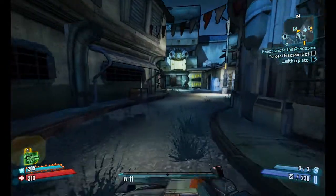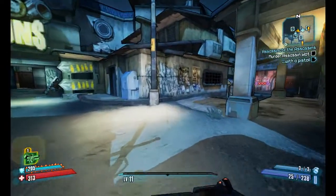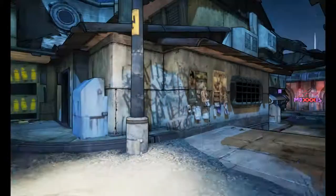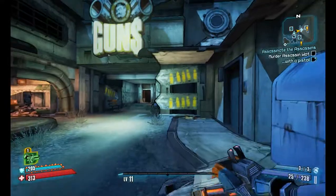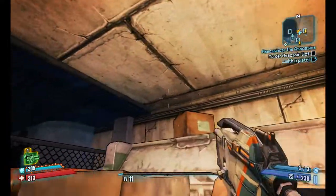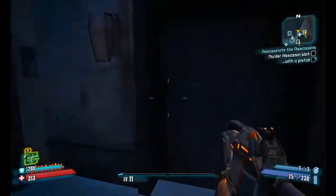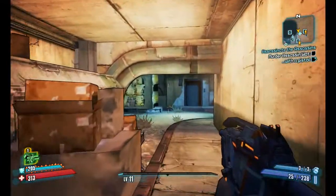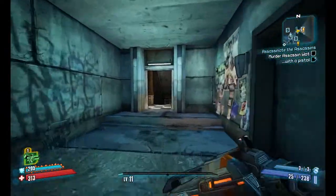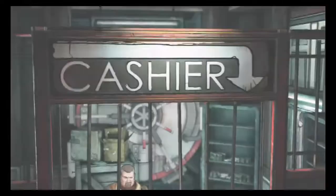Let's collect some side quests over here. Don't need to sell anything yet — I already sold all my crap. We'll sell some more later. In the meantime, let's go to those exclamation points and unlock some side quests. Already got one about this murder assassin Watt thing. We'll do that later with a pistol — we'll get to that later.